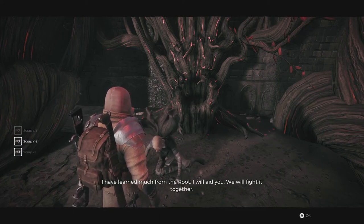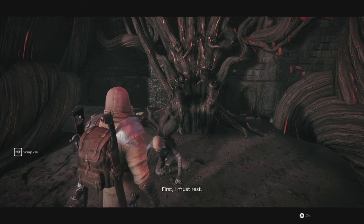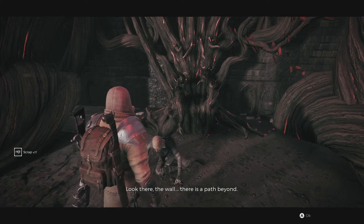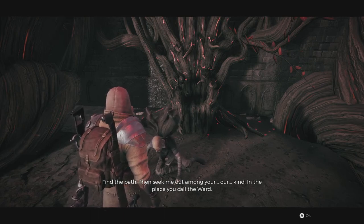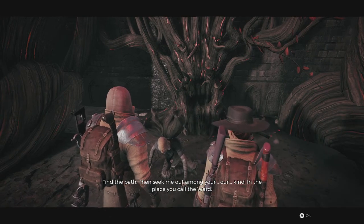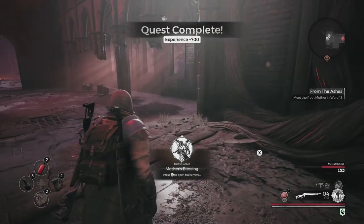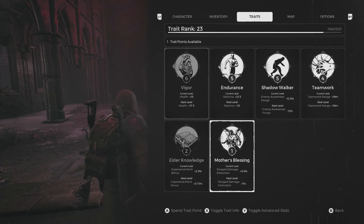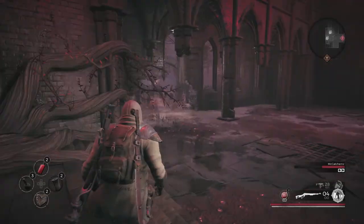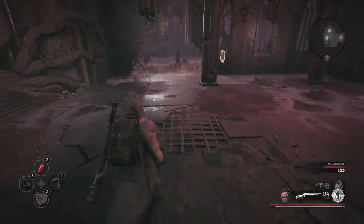I have learned much from the root. I will aid you. In the place you call the world. She's going to go to the ward. Yay! Got something called the Mother's Blessing in our traits now. Range damage reduction. Sure, let's upgrade that. Let an old woman rest. She said there's a path beyond the wall — she'll meet us at the ward.